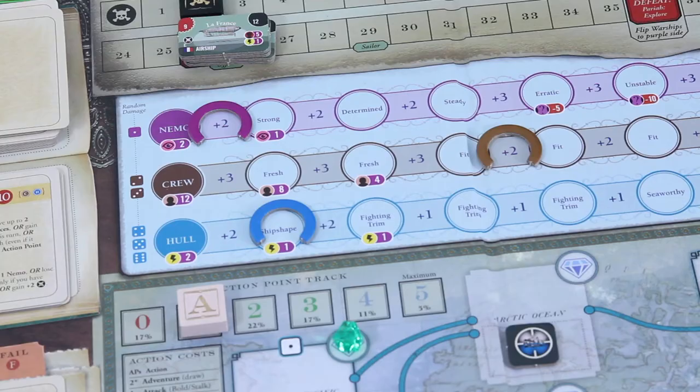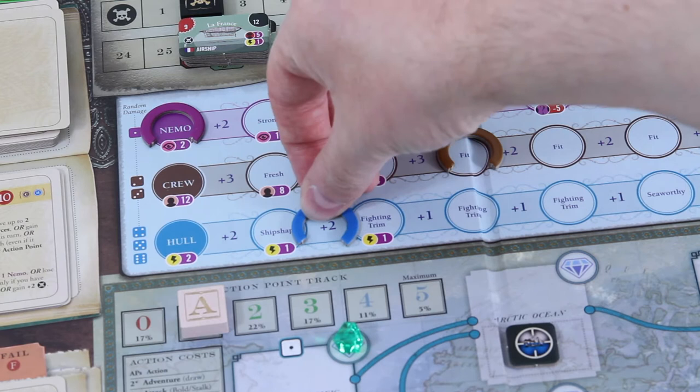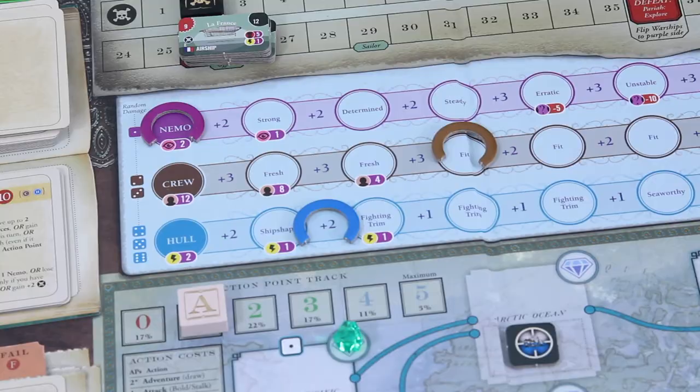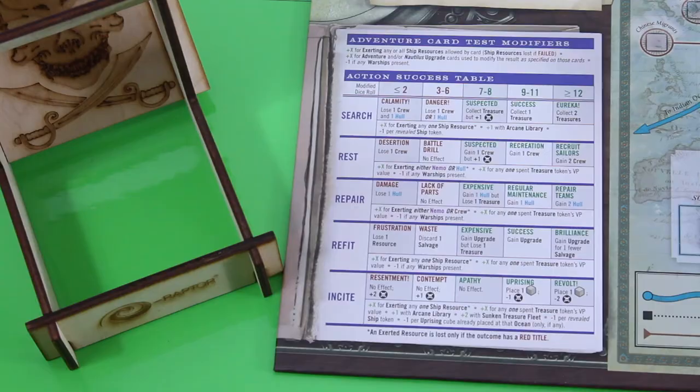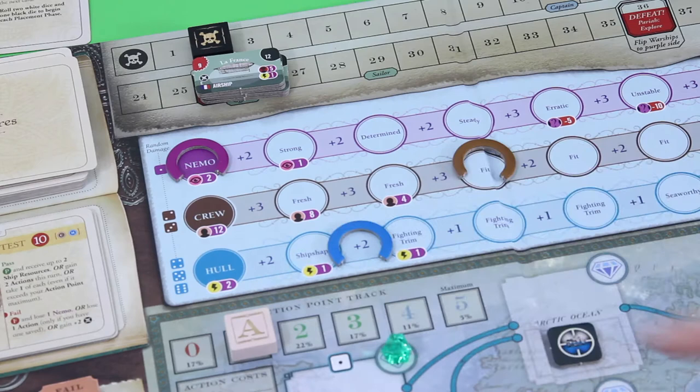With my one action remaining I think I want to do a rest action to make my crew fresh again. For the test I can wager Nemo or the hull — let's go for the hull, that's plus two. I'm also allowed to spend treasure tokens here, so I'll get rid of this treasure token for a plus four total. I want at least seven here. That's nine plus four — twelve or more! Awesome. We gain two crew points, so they're totally fresh. That's really great.